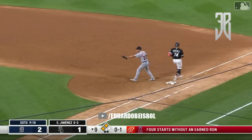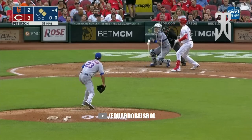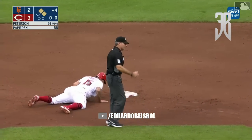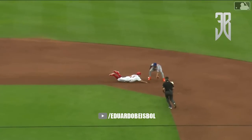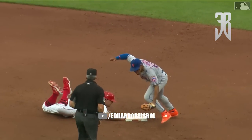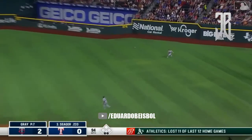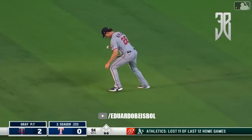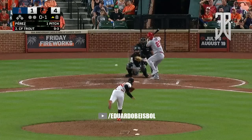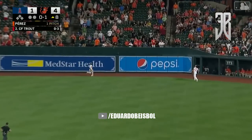A pickoff try in the dirt — Lindor gets the tag down and they pick off Senzel at second base! Terrific play. Papyrski missing on the bunt attempt. A liner into right field and Kepler-Miller will pick it off — a quick 1-2-3 first inning for Sonny Gray.